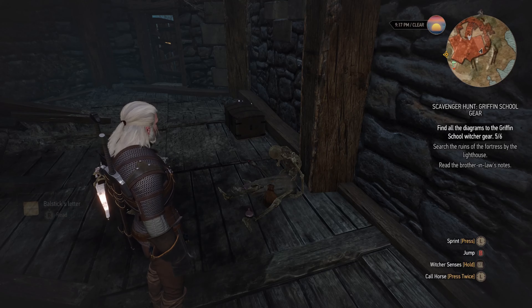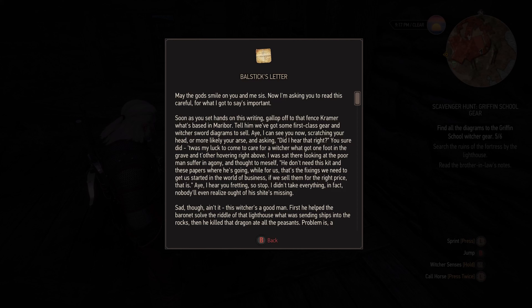There it is. Now I am asking you to read this carefully for what I got to say is important. Soon as you set hands on this writing, gallop off to that fence Kramer, what's based in Meribor. Tell him we have got some first-class gear and Witcher sword diagrams to sell. I can see you now scratching your head and asking did I hear that right? You sure did. It was my luck to come to care for a Witcher what got one foot in the grave.